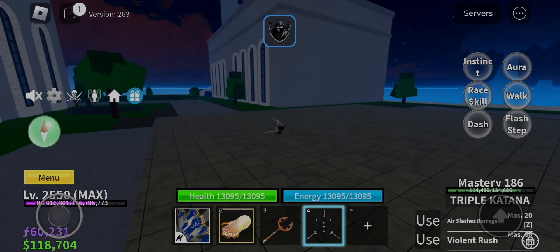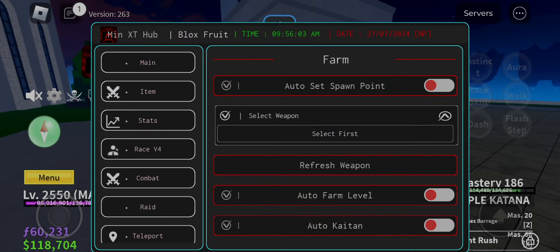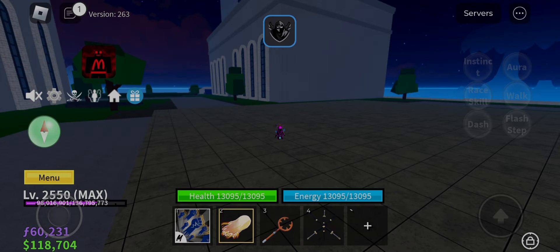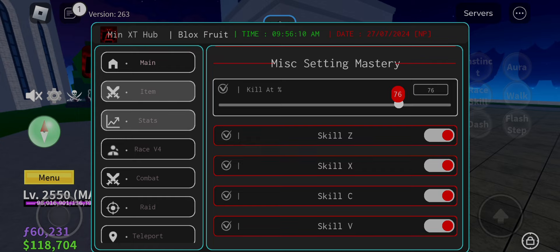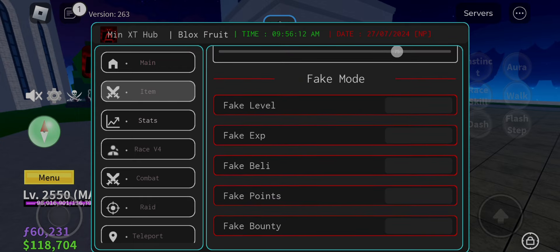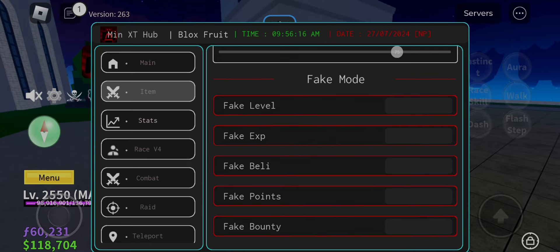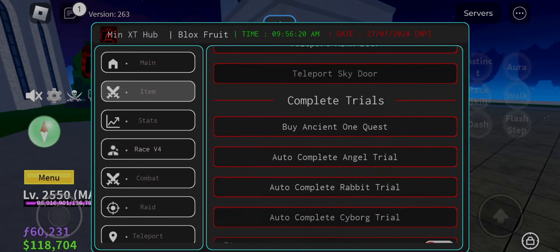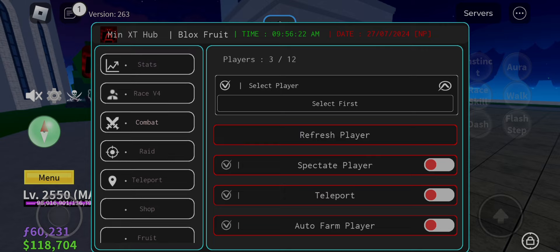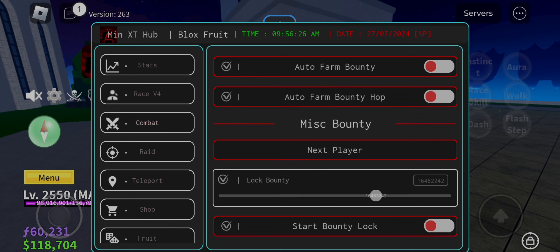Min XT Hub is my favorite script right now. It has more features than Red's Hub and Min Gaming Hub. Its only disadvantage is that it lags a bit — otherwise it is the best script. Just some features don't work, but 98% of features work. This script has Trial V4, Teleport to Trial Room, Visuals, Level Fruit, Sea Farm, Cursed Dual Katana Farm, and many other features. I can't list every feature or the video will be too long.